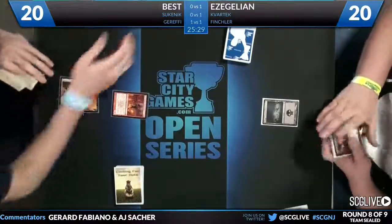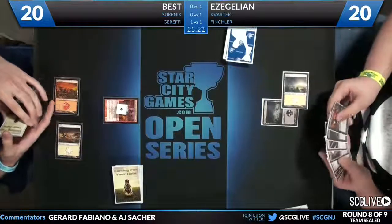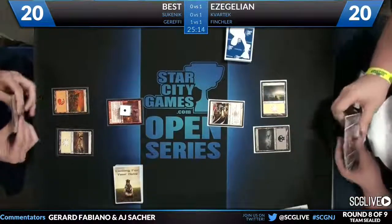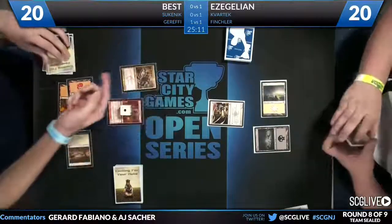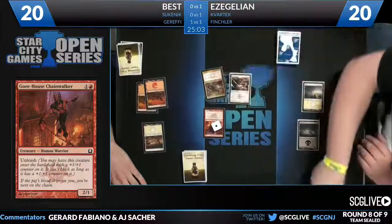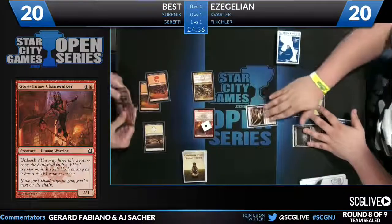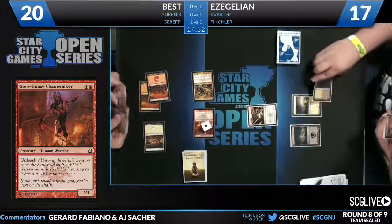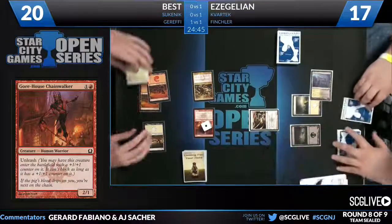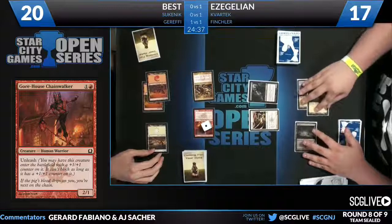We see Bess tap two lands to play a Corehouse Chainwalker, and it looks like a Dutiful Thrall — pretty nice answer with the black mana to regenerate. I love this guy — the Chainwalker. It's a two-two with haste, and when it comes into play it's a four-four for that turn. Awesome Battalion enabler — you can play your two-drop battalion guy, your three-drop battalion guy, then this on four, and you automatically have Battalion that turn, hitting for four. The Machinaw First Blade — we've seen it earlier today, one of the better aggressive cards for sure. Just such a powerhouse card — what you really want in your Boros deck.